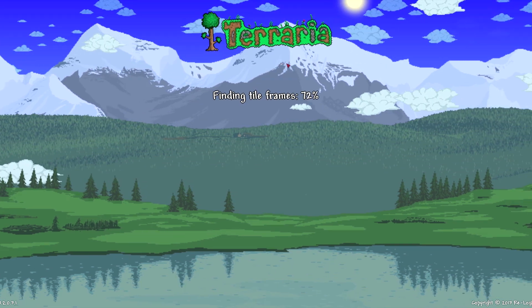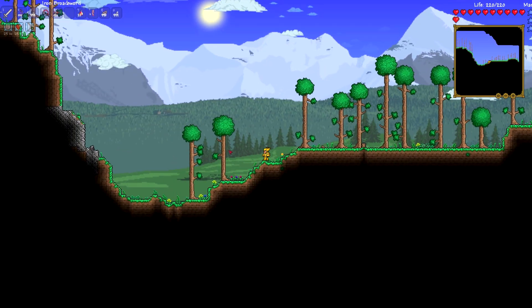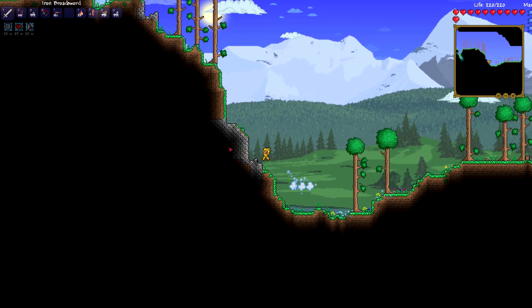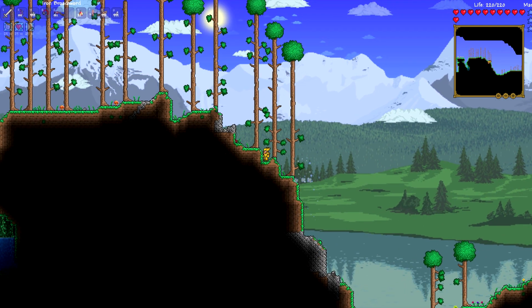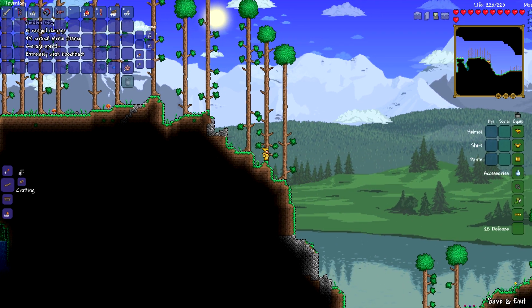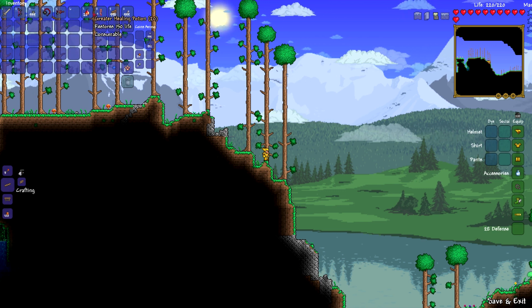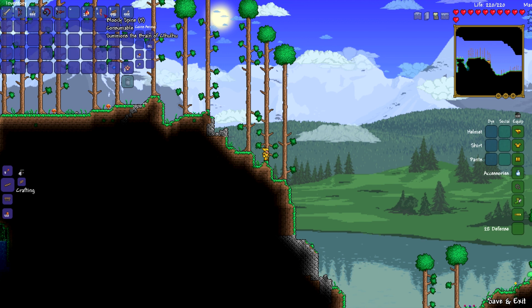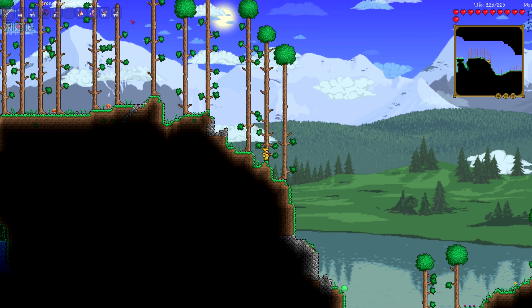I already created this world and found some corruption, so I'm going to show you basically what I did. I used an inventory editor to make this character just for the purposes of this tutorial. I gave myself an iron sword, a tendon bow, spiky balls, the meatball, the undertaker, bloody spines which you need to summon the boss, wood, and torches.